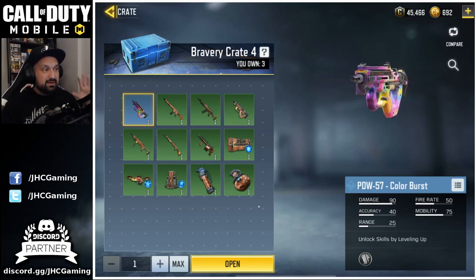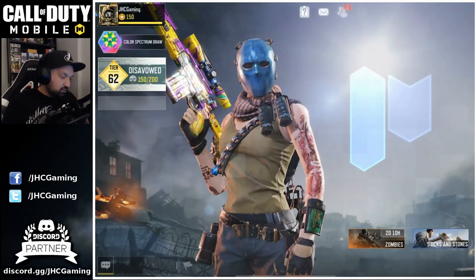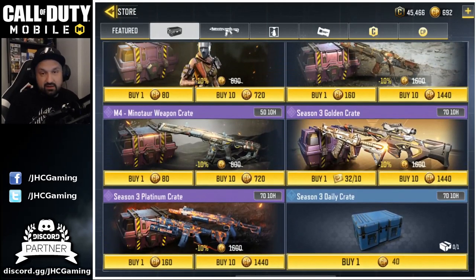We'll check the shop also at the end, and we got a bunch of Season Pass crates — 12 of these. No daily crates guys, for some reason. The Prophet Archangel — today I only get one shot and it's gonna be from the shop, and I never get lucky with these guys. Let's start with that one.